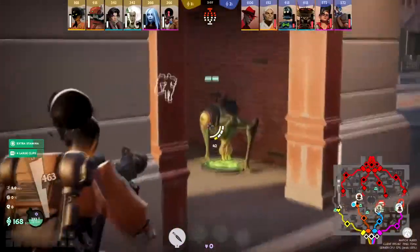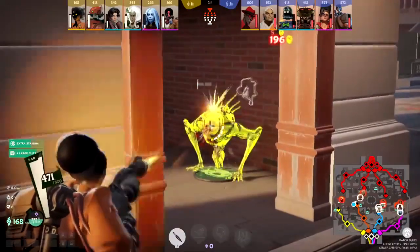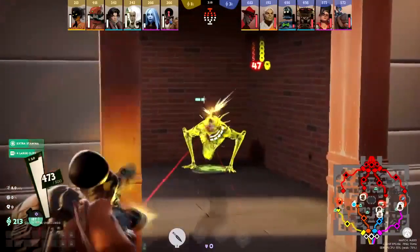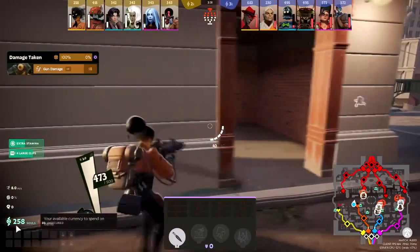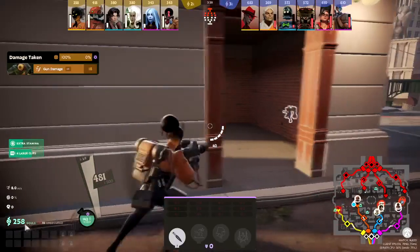Anywhere you see little ticks on the map, there are little jungle mobs you can kill. When you kill them, you'll get something called unsecured souls. In your total soul count, you might have 77 of them currently unsecured.